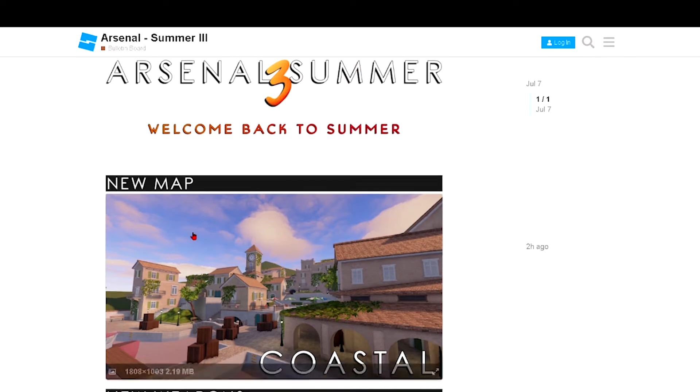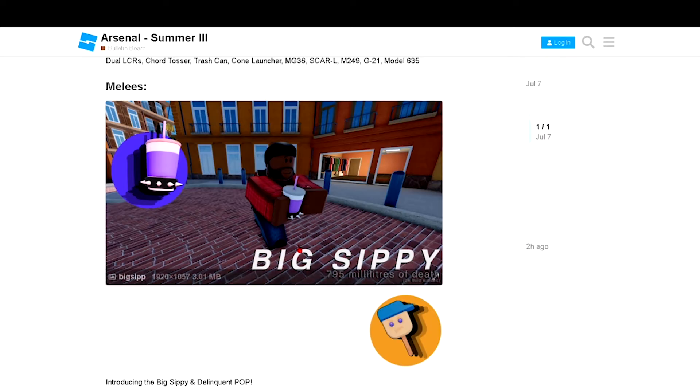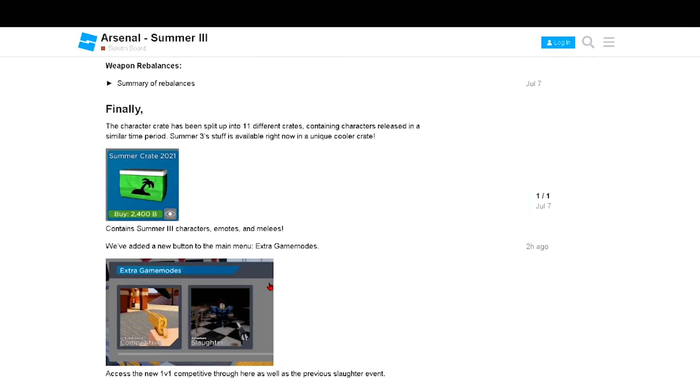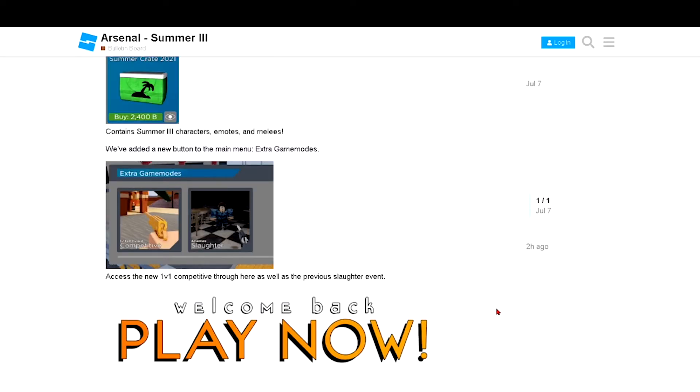Let's hop into Arsenal. Welcome back to summer — here's the new map pictures, guns, emotes, skins. We have the summer crate, and we have the competitive mode back — it's not gone anymore. So let's get right into today's Arsenal showcase.